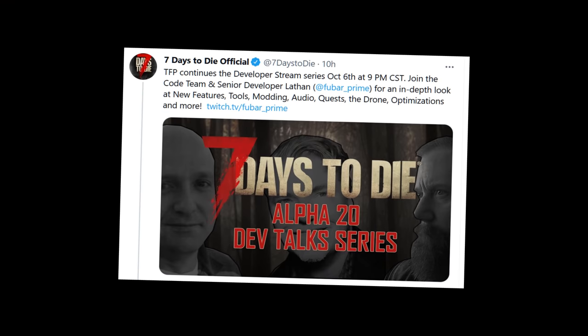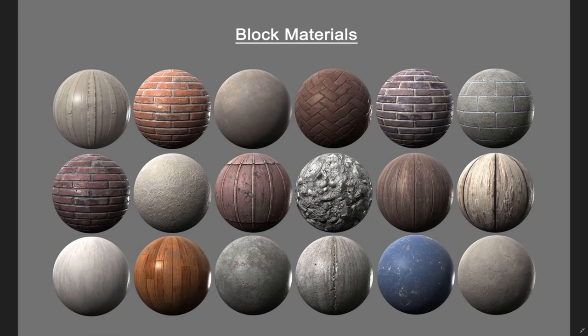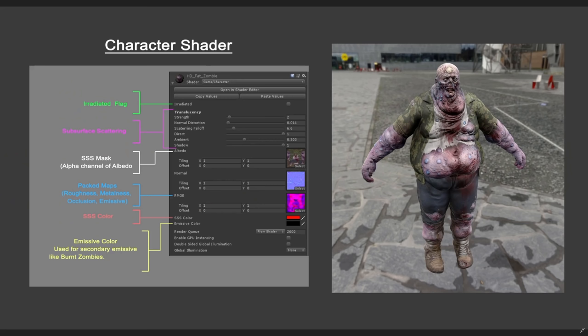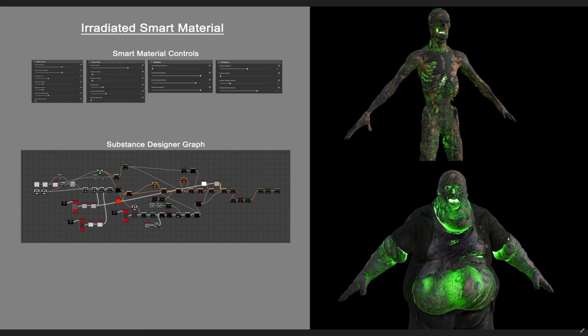So next week's stream will be the programmers. They have been updating the block material but they'll be making more of this in Alpha 21. They showed off the material graph. This new character shader — for instance, you have the green-red material which looks really awesome — that of course is used for the radiated.